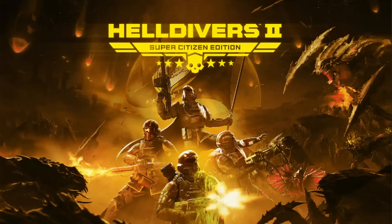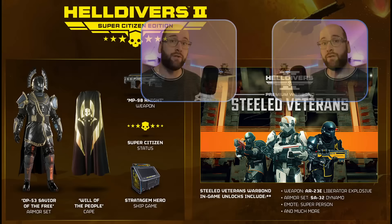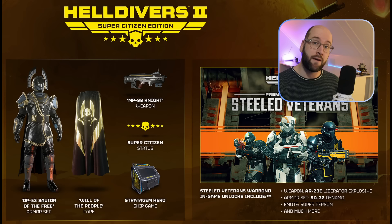Are you wondering whether or not to purchase the Super Citizen Edition? Let's look at the details and stats of all included items so you can determine if it's worth your extra money. I'll throw in some thoughts of my own after more than 40 hours of gameplay. As a short overview, here's what you'll get: an extra armor set, a cape, a submachine gun, the special Super Citizen status displayed next to your name, and a stratagem mini-game aboard your destroyer.